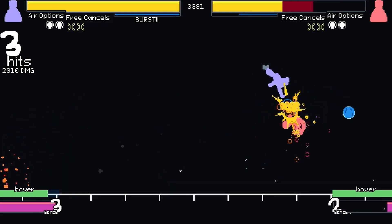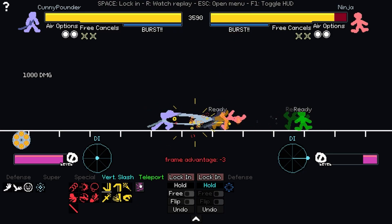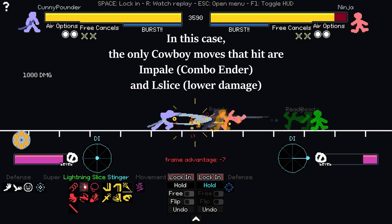So, now you know how to DI - when should you use it? Always. It costs nothing to do, and can cause your opponent to be unable to do optimal combos. God bless. Which way should you DI? It depends. As a rule of thumb, away from your opponent. This will mean you get knocked out of enemy range quicker.